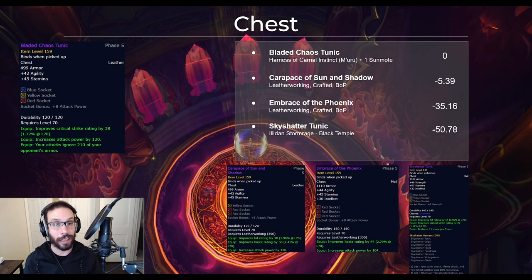Unlike cloaks, there are actually a lot of chest piece options in phase 5. Bladed Chaos Tunic comes out on top, but your next best options are the much easier to obtain crafted options. Most raiding enhancement shaman were likely leatherworkers, and the Carapace of Sun and Shadow is very close to Bladed Chaos, only about 5 DPS behind. Embrace of the Phoenix is also a leatherworking bind-on-pickup craft, but is significantly worse. The tier 6 chest for the four piece is way behind and just not recommended at all.